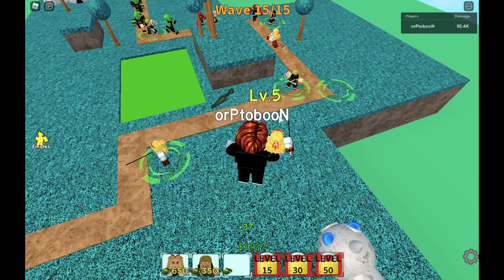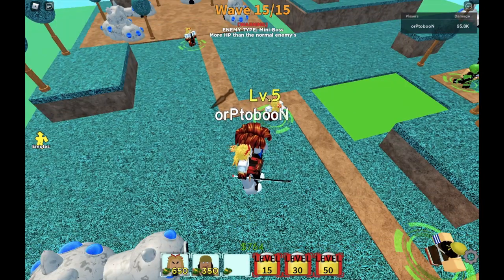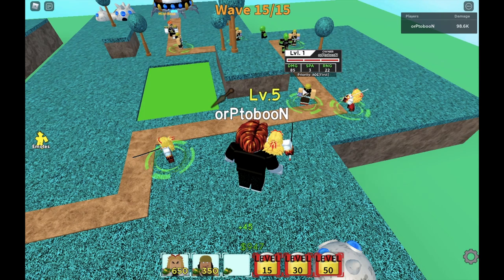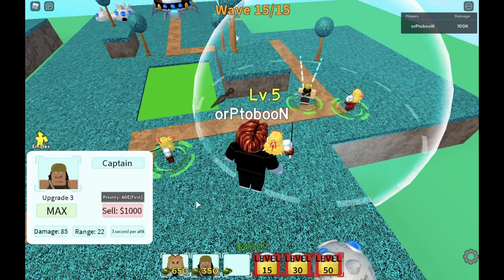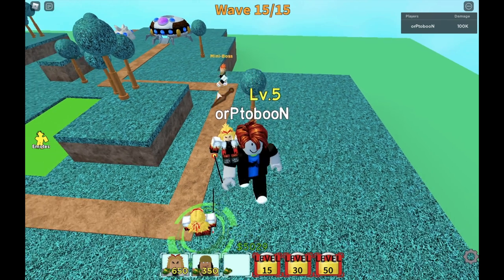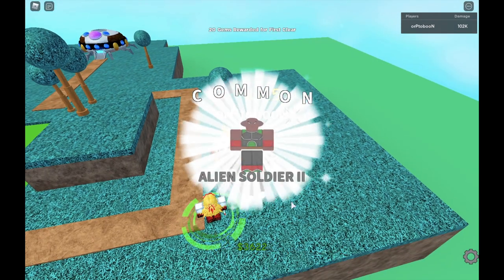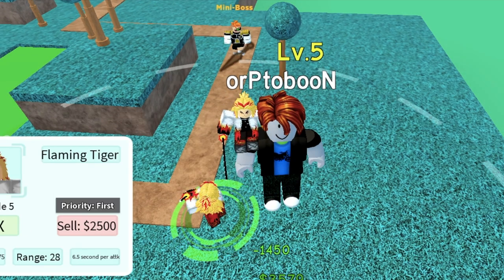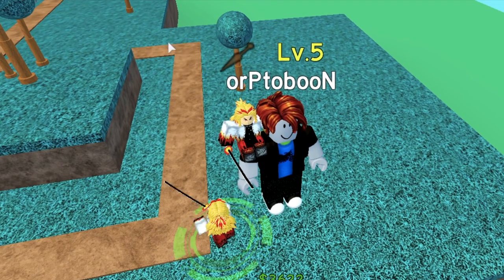It has an AOE attack and decent damage — level 1 is 80 damage. Max Captain Yusuf has AOE, so it's kind of cool. I'm just showing you the final wave, and we will sell Yusuf. I think the specialty of this character is when you're about to kill one boss or one enemy — 1,000 damage! Did you see that? It's like two hits, and I think there's a burning effect. Can you please tell me if there's a burning effect? I think there is — comment it in the comment section.